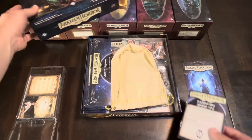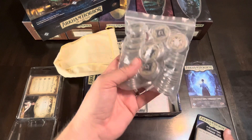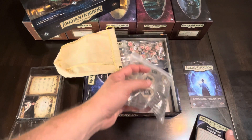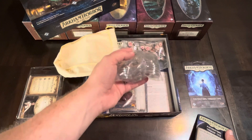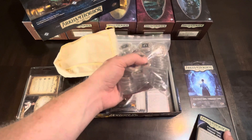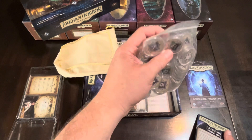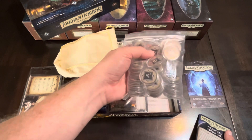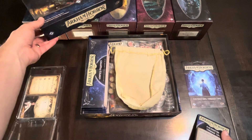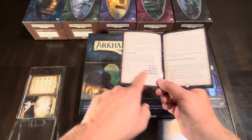The core of the game isn't this Crown Royal bag I use to pull stuff from, but these tokens. Whenever you do a skill test or a check, you pull from the bag, look at the number, and compare that to your skill — adding or subtracting to see if you succeed at a test or fighting a creature. It's the same randomizing effect as dice. I put these cardboard punchout tokens into coin holders, which gives them a nice heft and feel.